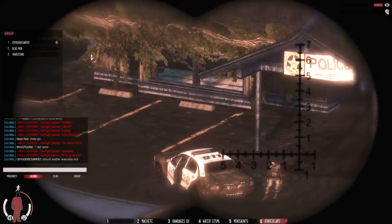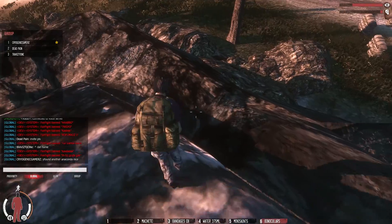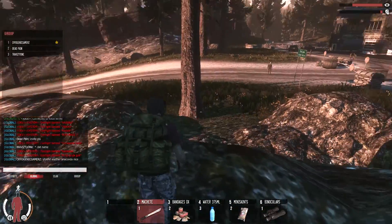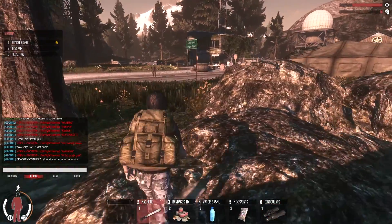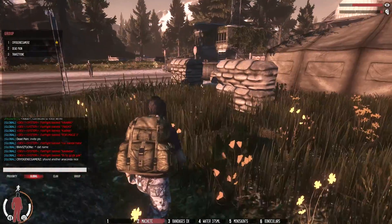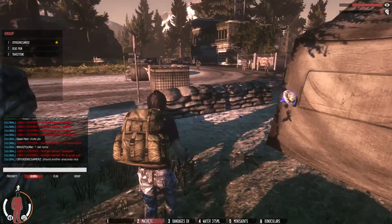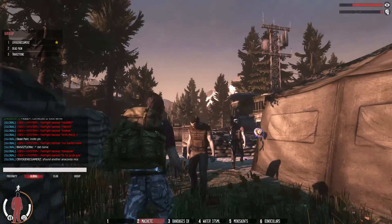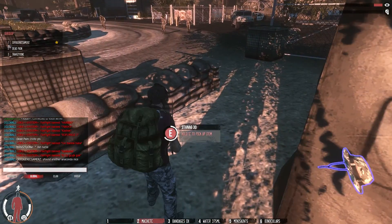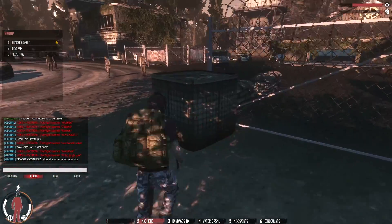There's always stuff inside the police station so we'll go ahead and head in. We approach from this side. I did bring my night vision just because it's kind of late towards the evening, just in case I may need it. I'll try to sneak in right here.